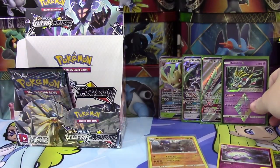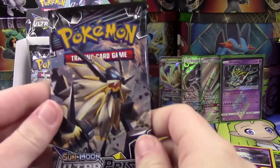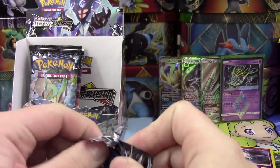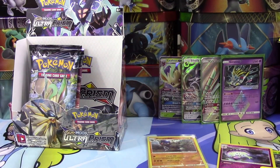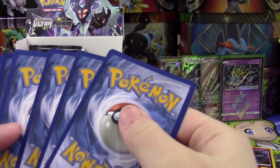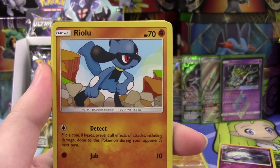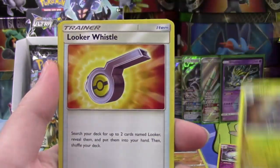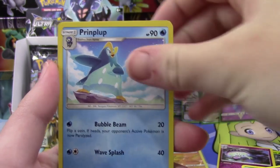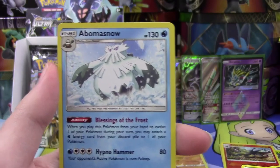That Giratina Prism Star is most likely probably our last Prism Star of the box, but I have seen people pull four Prism Stars, so maybe we will. I'd say we're probably going to get one more pull in this box — and I'd assume it's probably going to be a Secret Rare, since we haven't pulled one yet. We've got a Buizel, Riolu, Gible, Croagunk, Turtwig, Metal Energy, Gabite, Looker Whistle, Prinplup, Salazzle Reverse Holo Rare, and an Abomasnow Regular Rare.